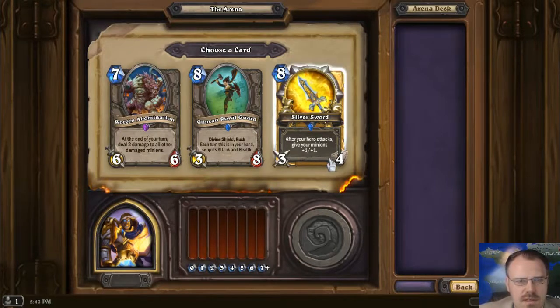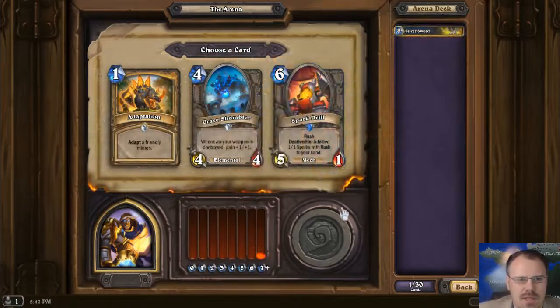What's this? An 8-cost Paladin Sword, 3-4, when your hero attacks give your minions plus 1 plus 1 — all your minions. Let's take this Silver Sword. That seems... Is it gonna pay off? I don't know, it's pretty super expensive, but whatever.